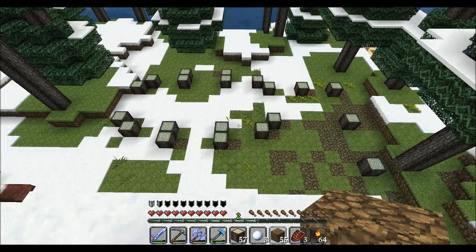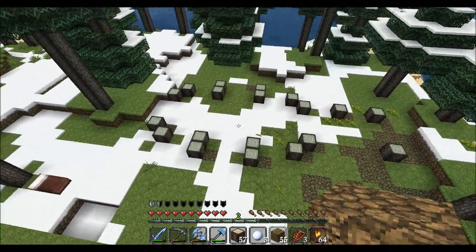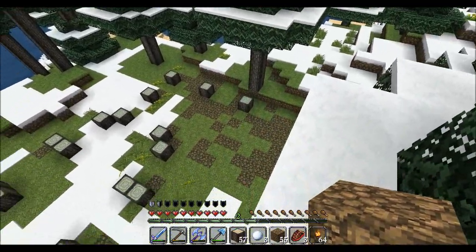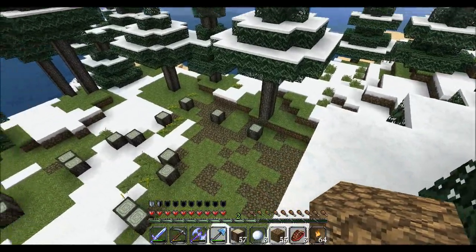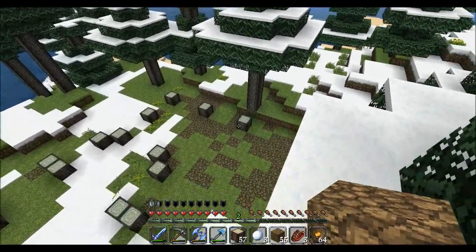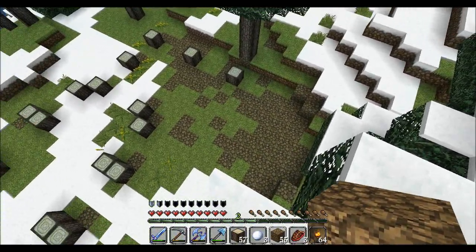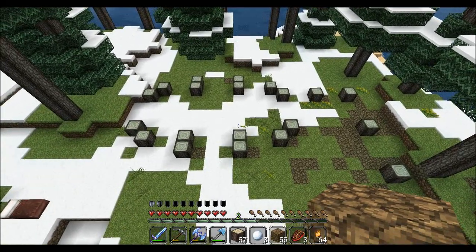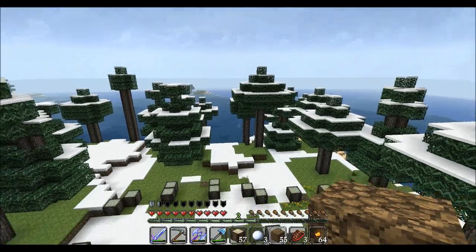Alright guys, so I've got the frame laid out for the chicken coop now. The main house is going to be right here, and the actual chicken coop is going to be right here. The part with the tree logs is going to be the covered coop part, and over here is going to be kind of a free-range fenced-in area. Let me get started on the framework and I'll bring you back as I get more progress done.